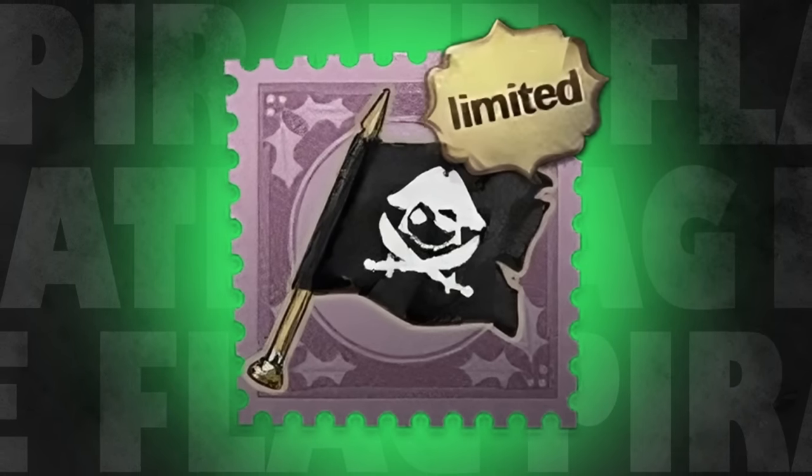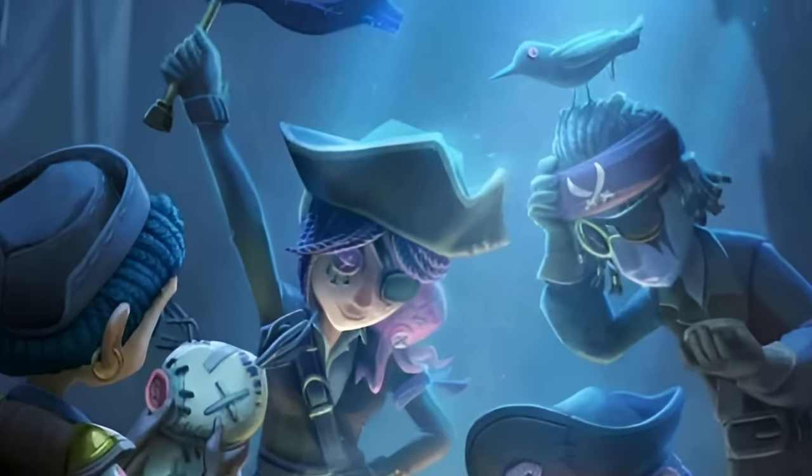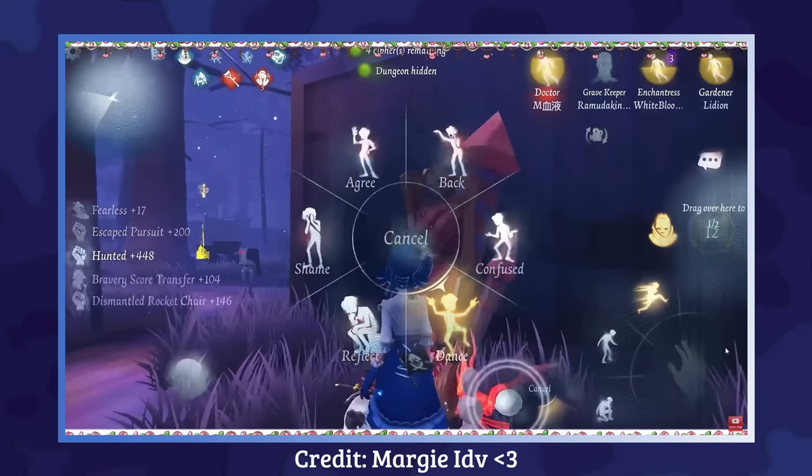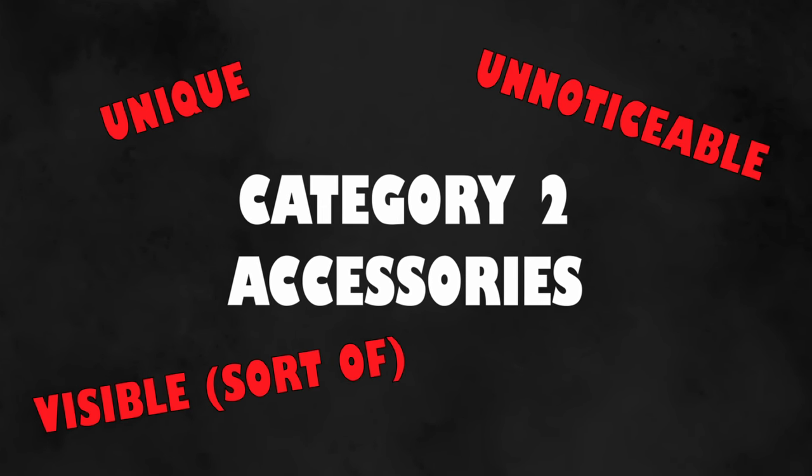Another one in this category is the Pirate Flag for Gardener. Admittedly this accessory is quite an old one and it hasn't really returned since its release, but it's not very exciting either. All it does is put a pirate flag on top of a broken chair that Gardener just broke. The third category is accessories that have unique effects but are hard to see unless you're looking very closely.